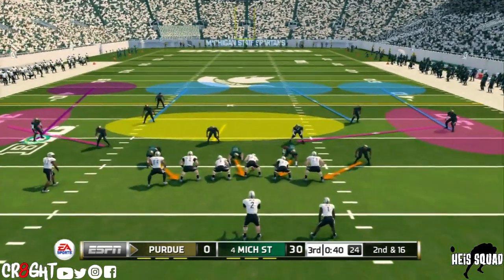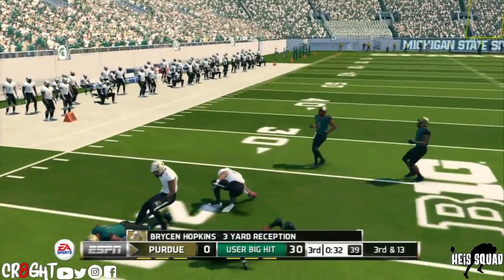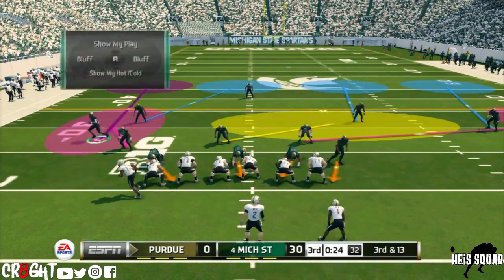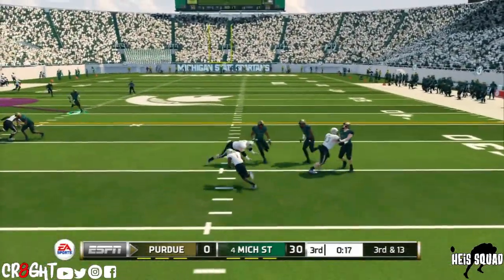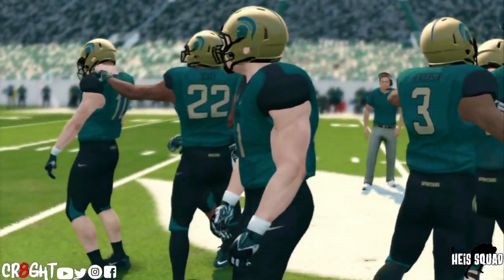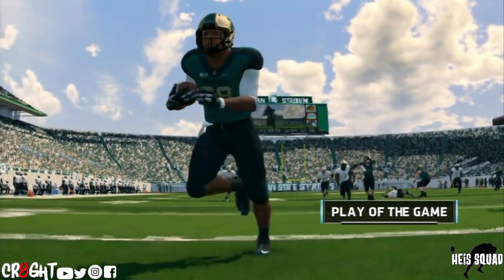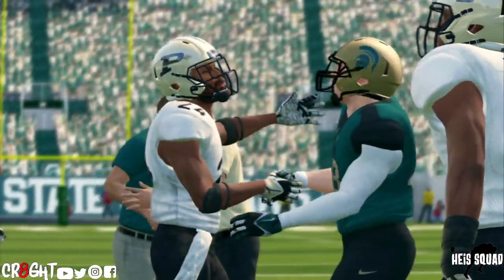Second and 16 off that sack — curious what they're gonna call right here. Passing play — I'm telling y'all, stop throwing it inside. Let's take another look at that — that was a big hit on the tight end. Third and 13. They run a screen right here — look at that, we came from the other side of the field to make that play. Great hustle — and that's game! We win comfortably against Purdue. Michigan State's defense is lights out and adding this kid to the defense makes it scary. That's the episode right there.